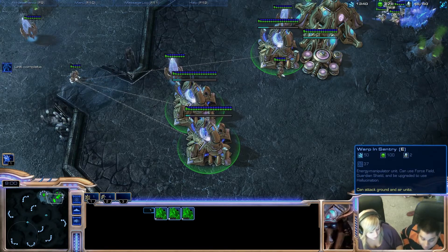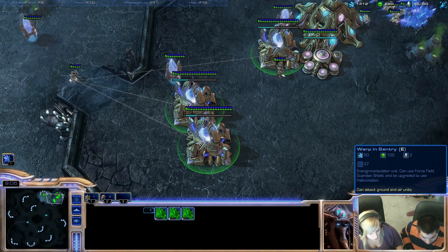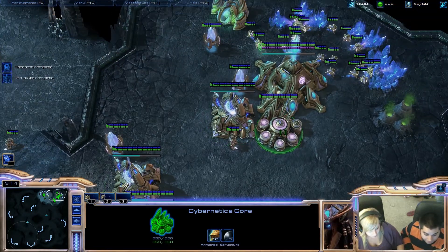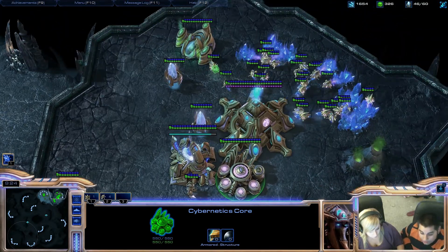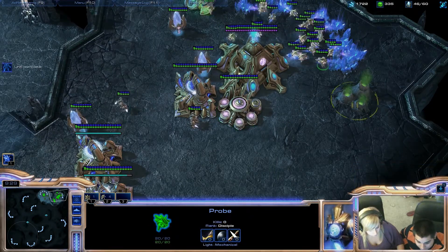This is about to finish because you need more supply — you need more supply. You already did it — very good. Now this is about to finish, so whenever a gate finishes you want to turn it into a warp gate. I forgot to tell you to build a second assimilator — my bad, I'm a bad teacher. Build a guy to build a second assimilator.